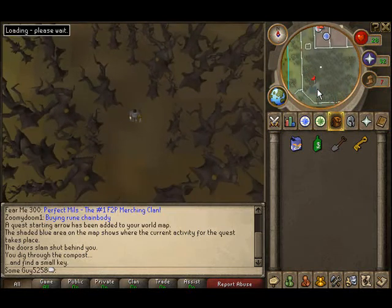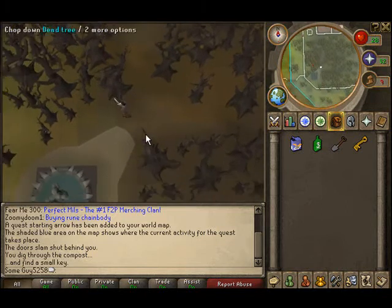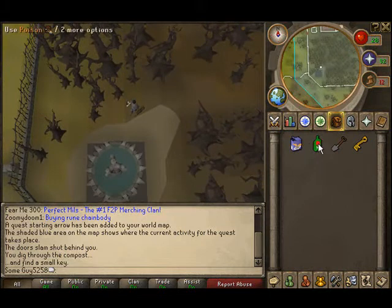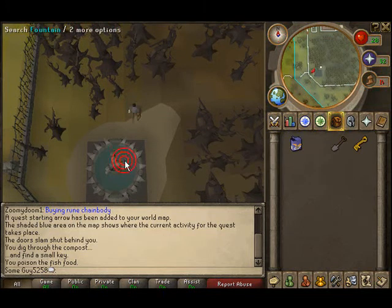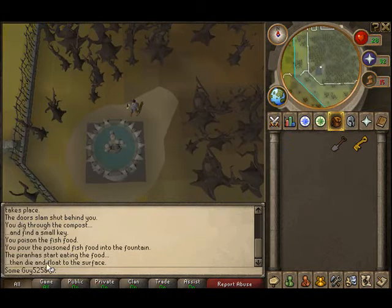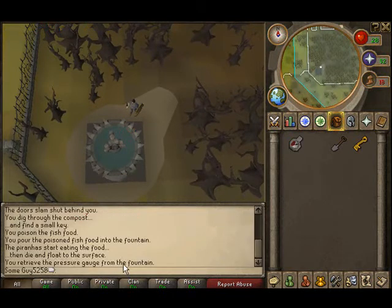Go a little south through the trees and there should be a little fountain. Right there is where you get the pressure gauge, but there are piranhas. So use your fish food with the poison to make poisoned fish food, then use that on the fountain and wait for the piranhas to die and float to the surface. Click on the fountain and you should have your pressure gauge — that's what it's called.